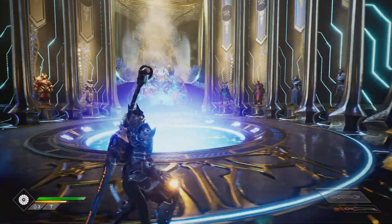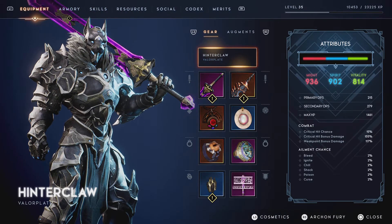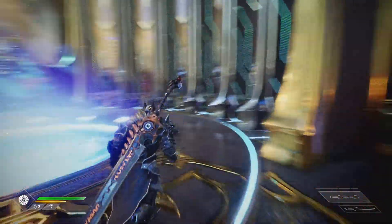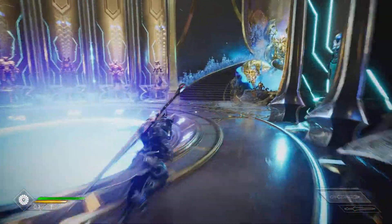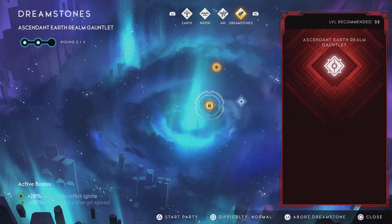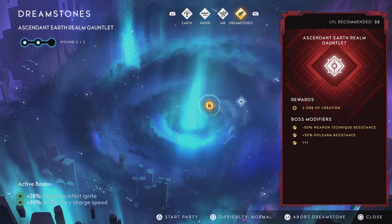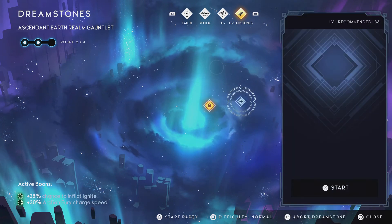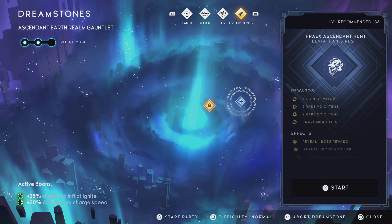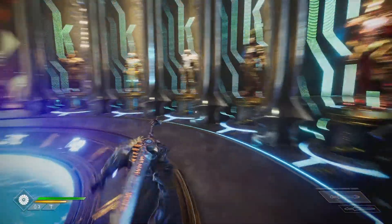You have to complete the main story to get this Hinterclaw armor, or Macrosis Valor plate. Once you are done completing the main story, you unlock Dreamstones. Dreamstones are where you do missions that you've already done, or missions that are in Oren's memory.